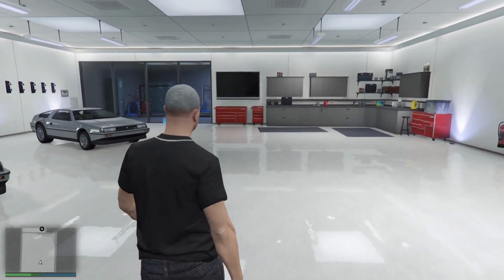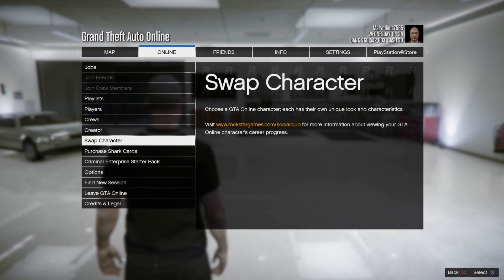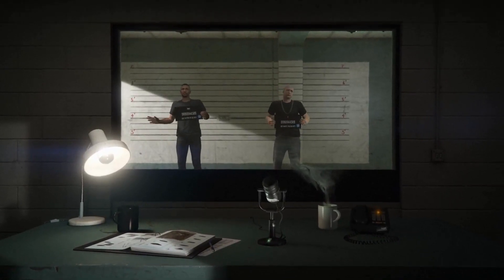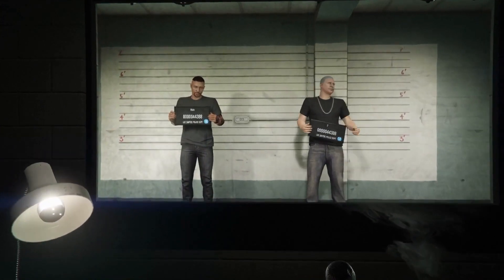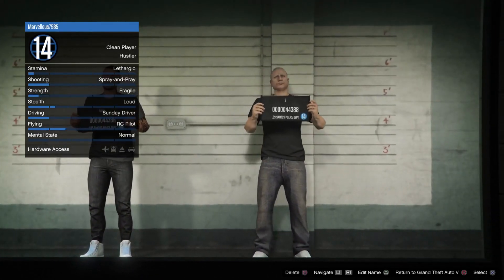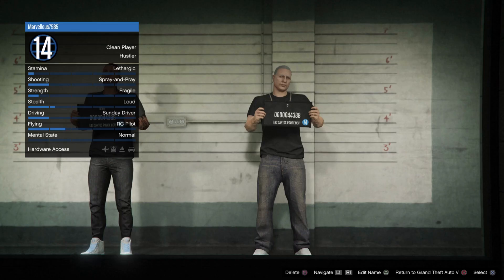Once you have sold the 27 cars in the 30-hour period, go to Online and go to Swap Character. From here, all you want to do is delete the second character — but make sure that before you go onto the swap character screen, the money you've got from the vehicles you've sold is in your bank, as it won't transfer back to your main character otherwise. Press Square on PlayStation, press Confirm, type 'delete', and press Enter.